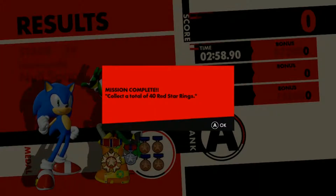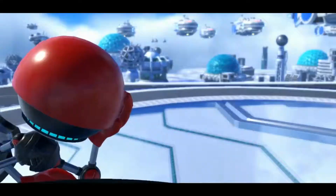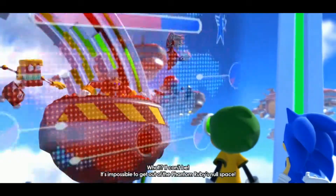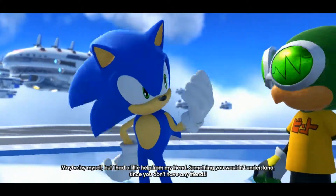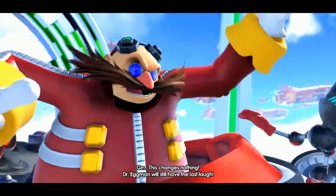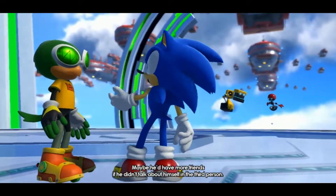We cleared a total of 40 red star rings, so we now unlocked another advanced stage. We just unlocked another stage, cool. Eggman says it's impossible to get out of Null Space, but Sonic says he had help from a friend — something Eggman wouldn't understand since he has no friends. Infinite says this changes nothing and Dr. Eggman will still have the last laugh. We've now saved 85.71% of the world.